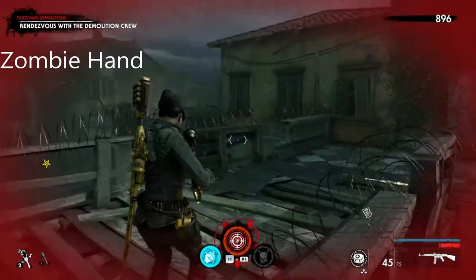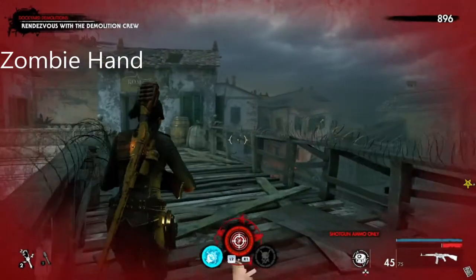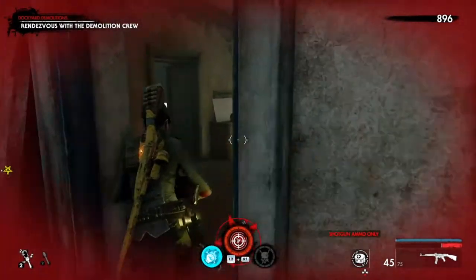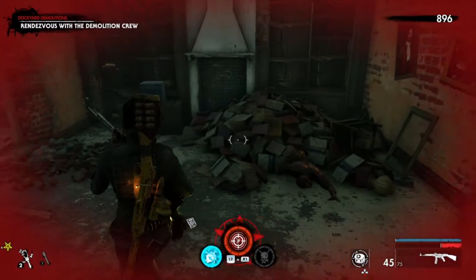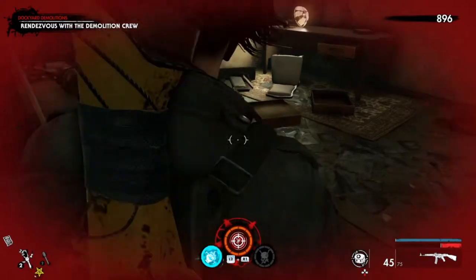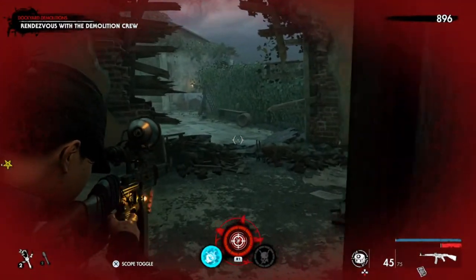Chapter two: when you come across the bridge after defeating and blowing up the cultist, come into this particular building across the bridge — it's on the way anyway — and the zombie hand should be walking around this area. He was out there, but there he is.